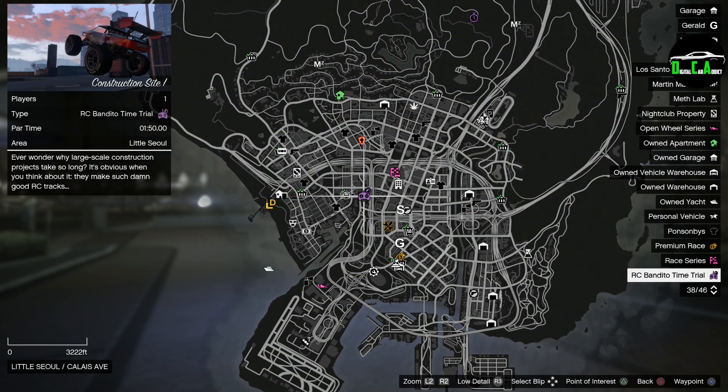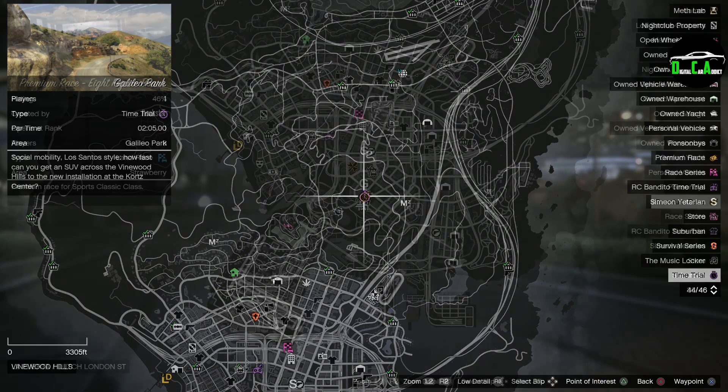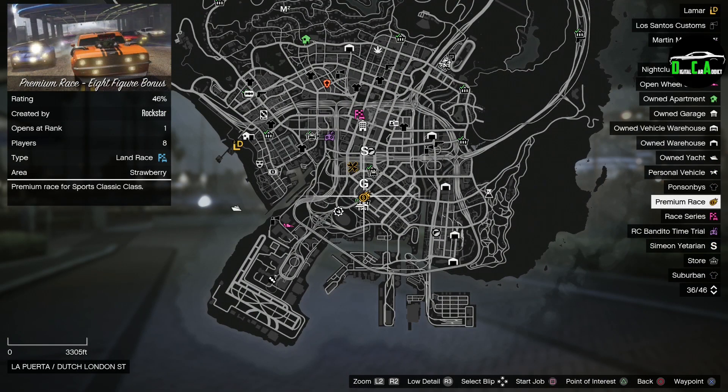The RC Bandido Time Trial is Construction Site 1. This week's normal time trial is Galileo Park — I highly recommend either the Hakuchu Drag, Shotaro, Batty 801, or an open-wheel car for that time trial. And this week's Premium Race is the Sports Classics Race 8-Figure Bonus. I highly recommend either the Cheetah Classic, Turismo Classic, Retinue Mark II, or the Rapid GT Classic for this race. Every Friday I post a guide on how to easily beat the time trials and Premium Race, so stay tuned for that if you're new.